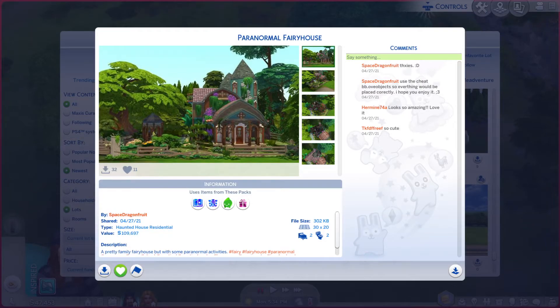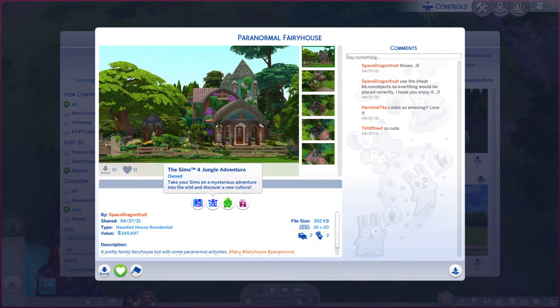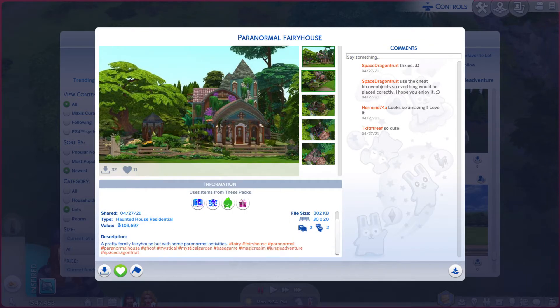Greetings, I am Harry Larry from Gary and this is episode 486 of The Sims 4 Gallery Lots. This particular lot is called Paranormal Fairy House. It's on a 30 by 20 and there's a little bit of a description, mostly hashtags. I wonder why they have a base game hashtag in here — it's a base game lot.